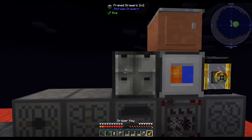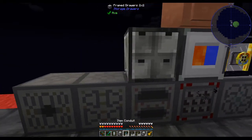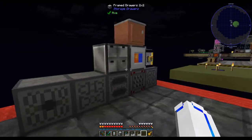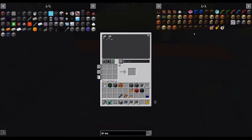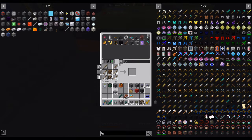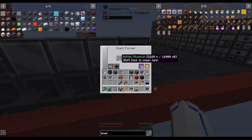Basically the plan is to have all of these items going into two drawers: one for silver and one for aluminum. Then this will have the extra outputs — beryllium and arsenic. So I'm going to do a one-by-two framed drawer setup. I'll do some more crafting to get this chain started and I'll be back.